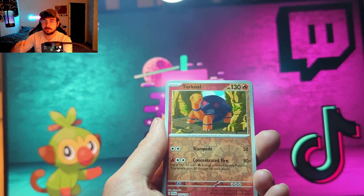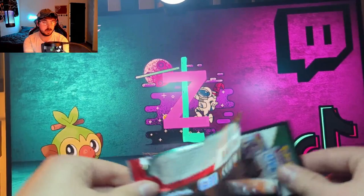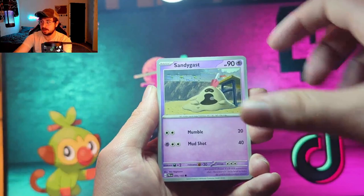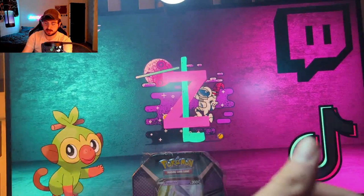Still nothing from Scarlet and Violet — I really hope we can at least get one pull. Or at least hope some of those reverse holos are needed for the master set. In this Paldea Evolved pack we got Sandygast, Nacli, Calamitous Snowy Mountain, Corvisquire, a reverse Gothorita, a reverse Girafarig, and the rare is a Varoom. Alright — hey, it's a Chien-Pao pack — can we pull a full art?